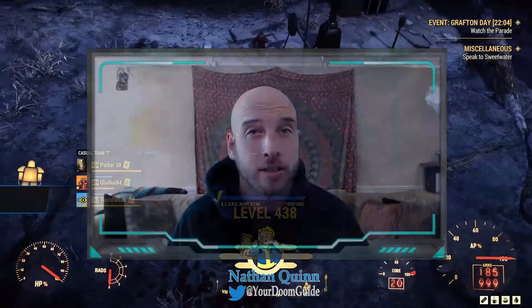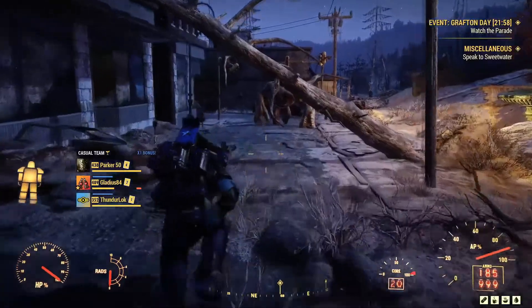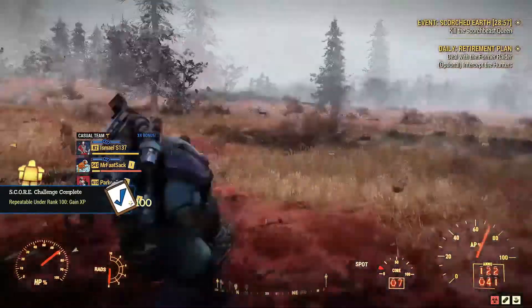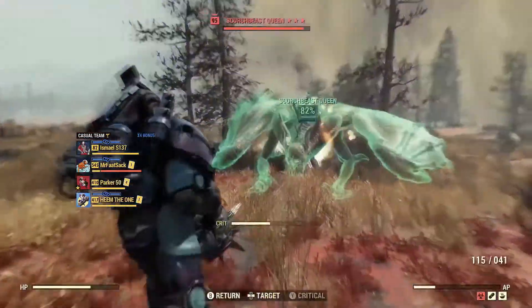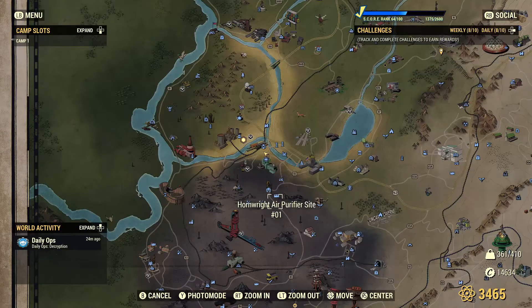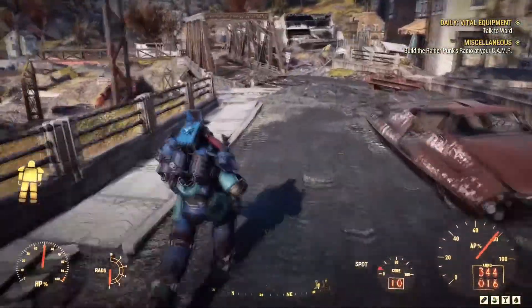I'm back with another walkthrough in Fallout 76, and this week I'm talking about daily and weekly challenges — specifically taking down the Grafton Monster. The Grafton Monster can be pesky because it doesn't spawn too often throughout the map, so I'm going to show you two places where it always spawns. The first place I recommend is the Charleston Train Yard, which is directly north of the Rusty Pick and south of Vault 76. Upon spawning here, if you follow the path, you will find the Grafton Monster every time.